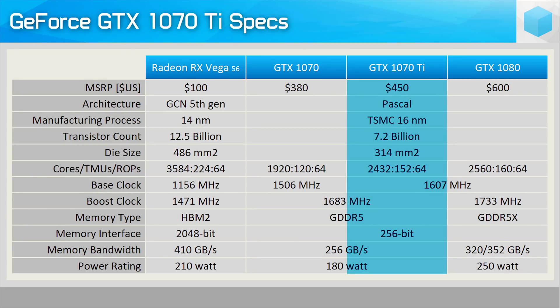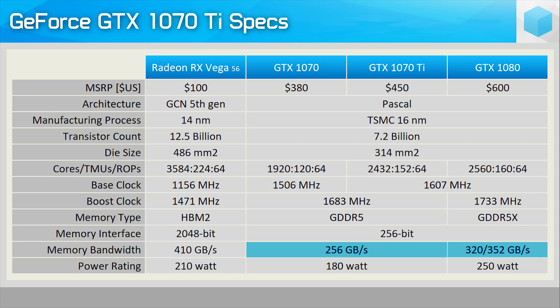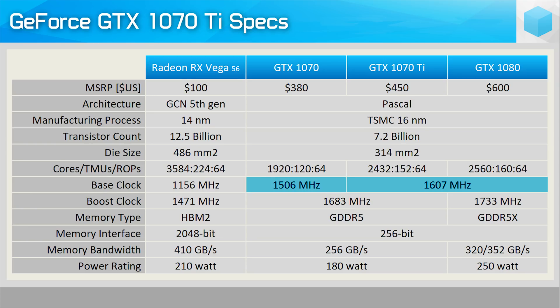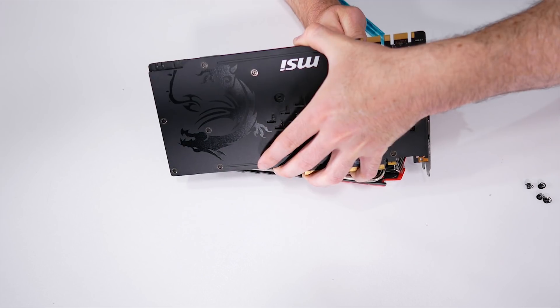While the 1070 Ti is much closer to the GTX 1080 than it is the 1070 when it comes to core count, things are a bit different on the memory side. The 1070 Ti retains the same GDDR5 memory as the vanilla 1070, and that means 2,000 megahertz memory providing a transfer speed of 8 gigabits per second. Thanks to a 256-bit wide memory bus, the end result is the same 256 gigabytes per second memory bandwidth, which means it's 25% down on the GTX 1080 and almost 40% down on the newer 11 gigabits per second models. The GTX 1070 Ti matches the base clock frequency of the GTX 1080 at 1607 megahertz, and that means it's clocked 7% higher than the stock GTX 1070 graphics cards.